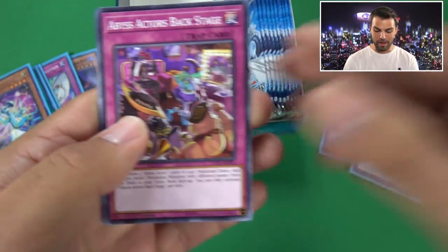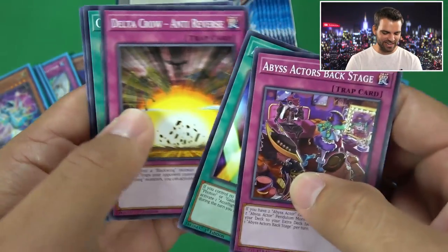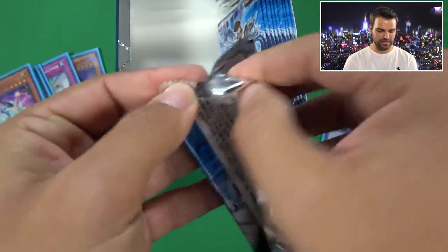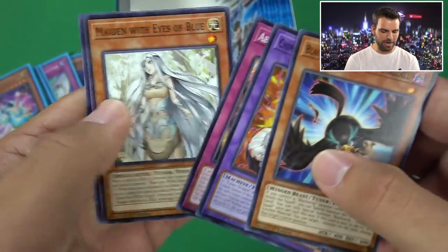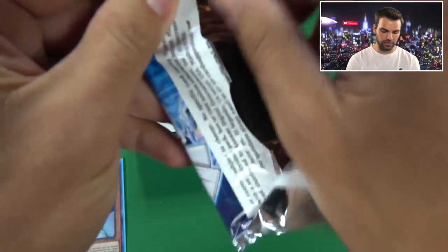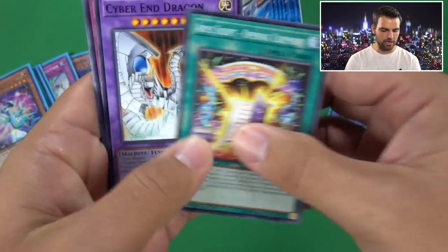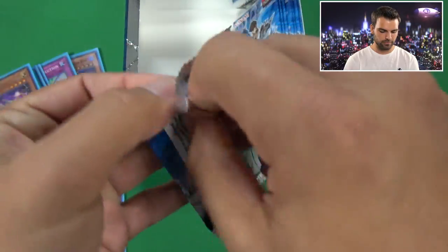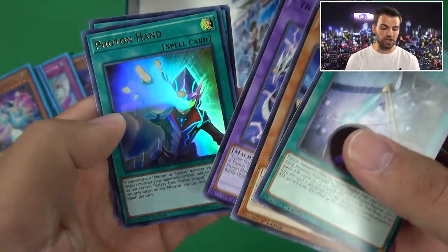Remember all cards are for sale on SimplyUnlucky.com. Delta Crow, Cyber Pharaoh again. We will also have the boxes on the .com. Maiden with the Eyes of Blue. We're still hoping for five Ultras but it's looking a little bleak. Come on, Kaiba!